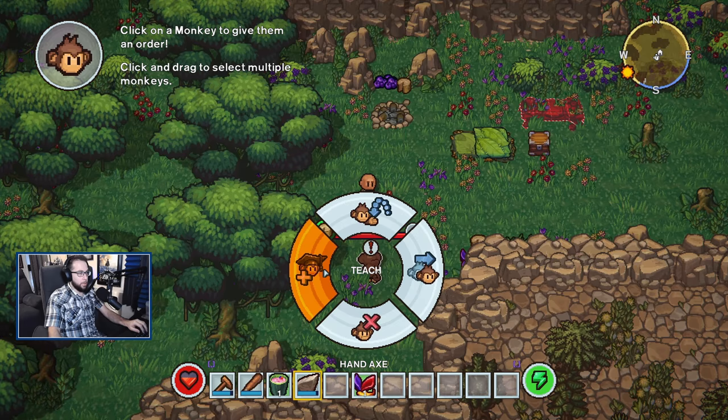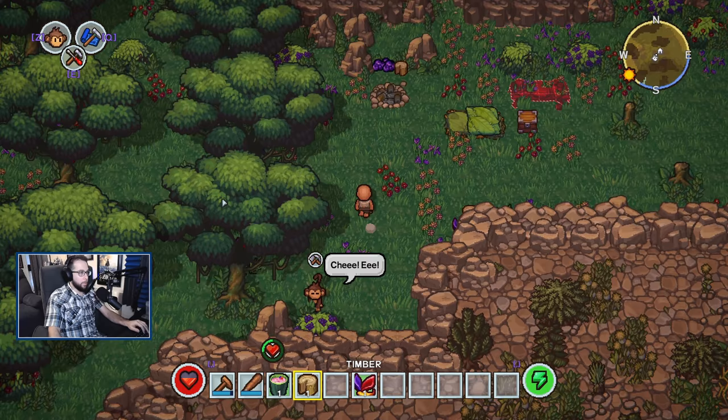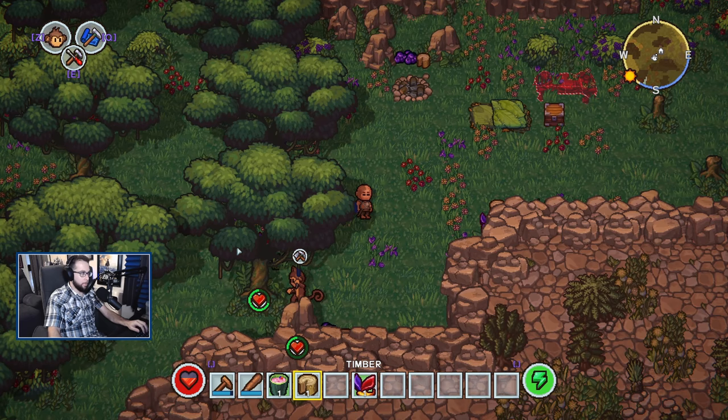We're going to put him into teach mode, go smack on a tree, hand him a tool so he can do that on his own, and now he's just going to start smacking away at stuff. Hopefully by the time we get back all this should be cleared out and there's going to be tons of stuff on the ground to pick up.